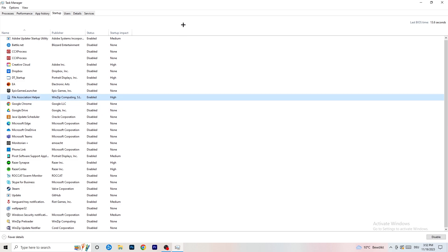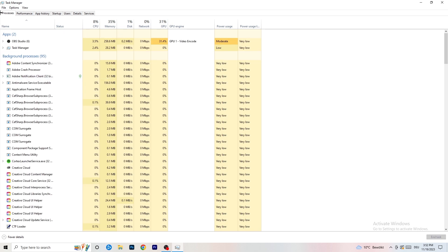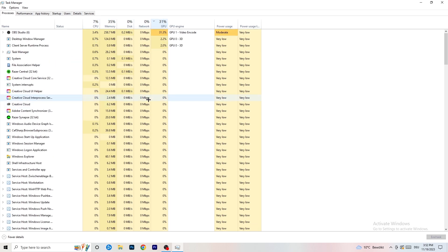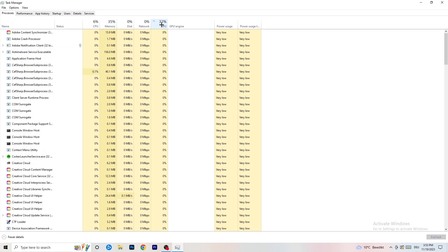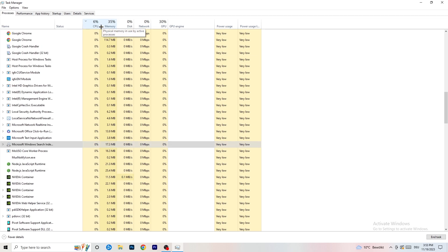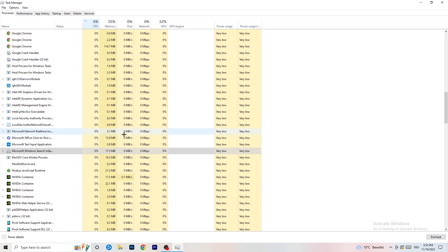Next, click on the Processes tab. You'll see Applications and Background Processes along with CPU and GPU usage columns. Click on GPU first to see which program is using the most GPU, then right-click any non-Windows program with too much usage and click 'End Task.' Then click on CPU and do the same — find programs with too much CPU usage, right-click, and end those tasks too.